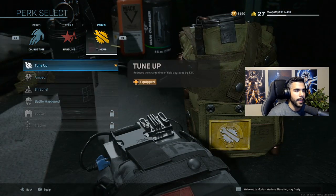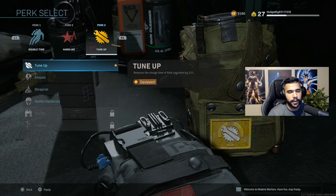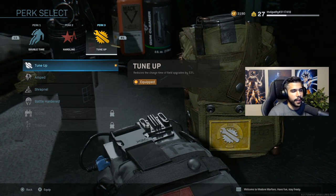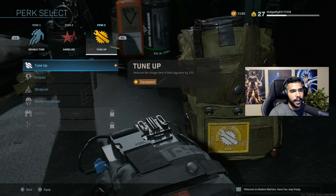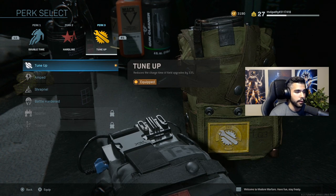For the field upgrade I'm running Tune Up — it basically charges your field upgrade faster. Maybe not the most impactful for the ammo box, but you unlock Death Silence at level 10, which doesn't take too long to reach. The fact that you can get Death Silence even more frequently with Tune Up is really good — Death Silence is a very solid field upgrade.